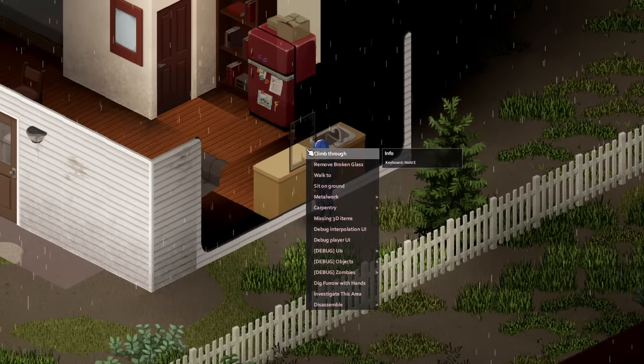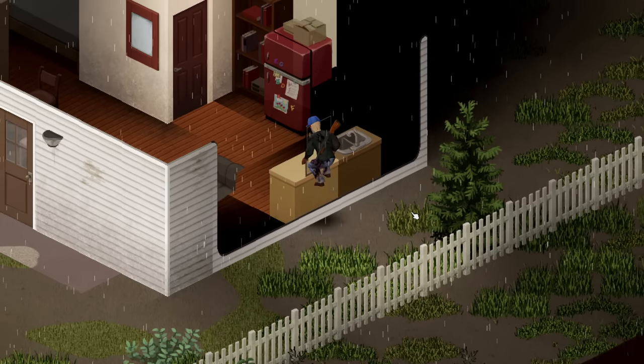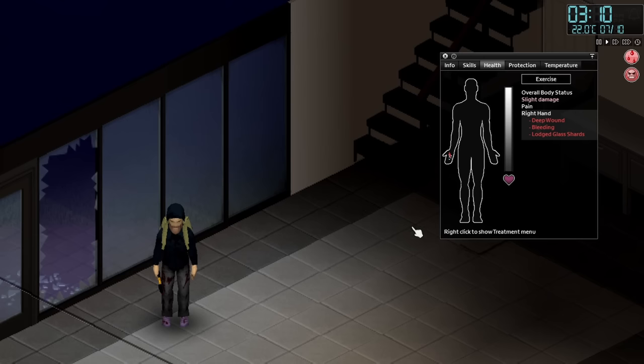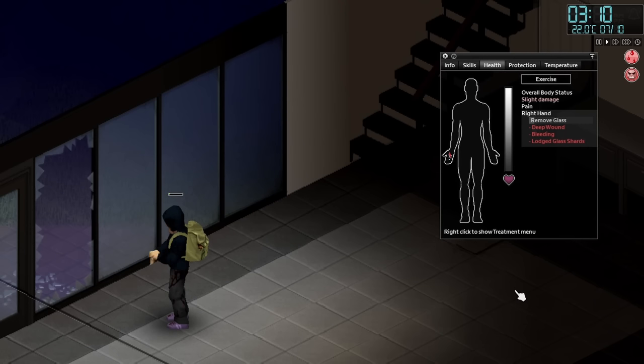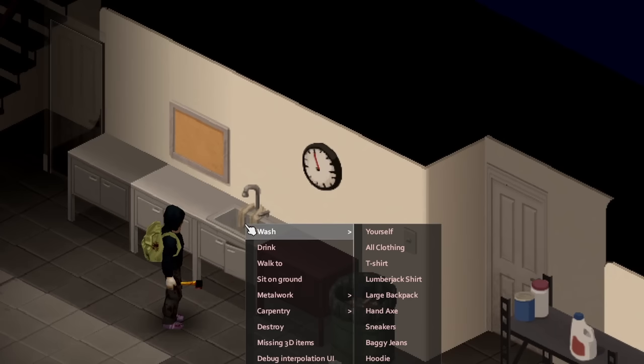This brings me nicely to my next item, which is the tweezers. In the event that you have to clamber through a smashed up window and get some glass lodged in your character's body, or on a multiplayer server a bullet gets lodged in you, the tweezers will allow you to remove that foreign object. Sometimes you'll need a suture needle and suture needle holder if it results in a deep wound, but at the very least you can remove the object and bandage up the wound until you find a more permanent solution.